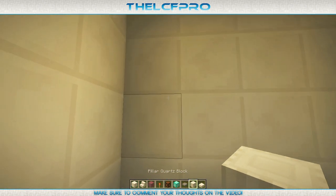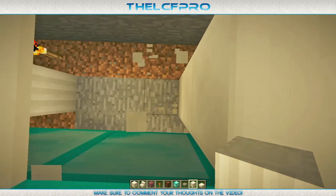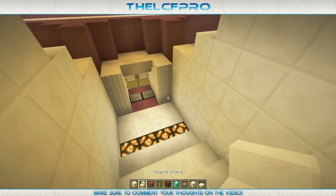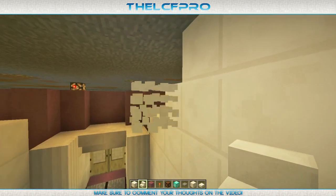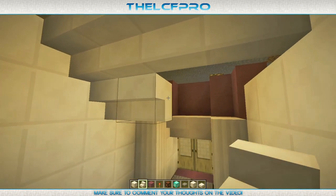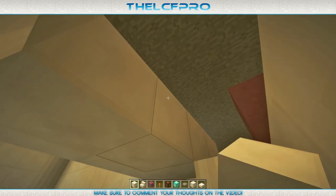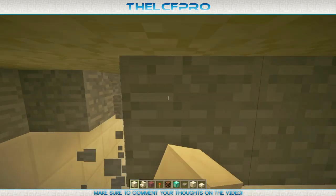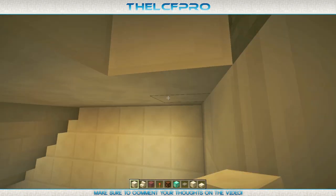Now get some pillar quartz blocks and replace those corner blocks with them. Also on the other corner — like that, there we go. Now get some quartz stairs and go to this layer with the redstone lamps. Right over there we're going to place some stairs, but they actually need to face that way. Also over there and also over there. And over here just some normal block of quartz, as well as over here. Then quickly replace the remaining ugly section with some block of quartz as well.